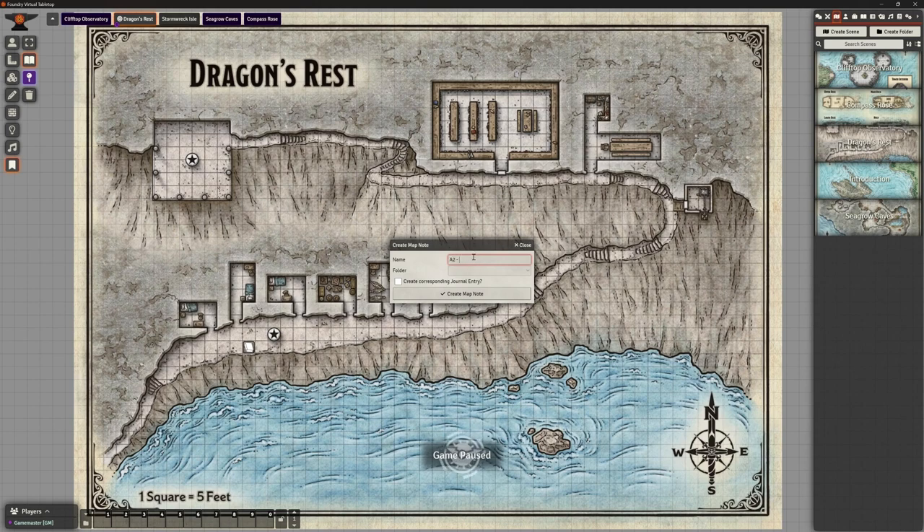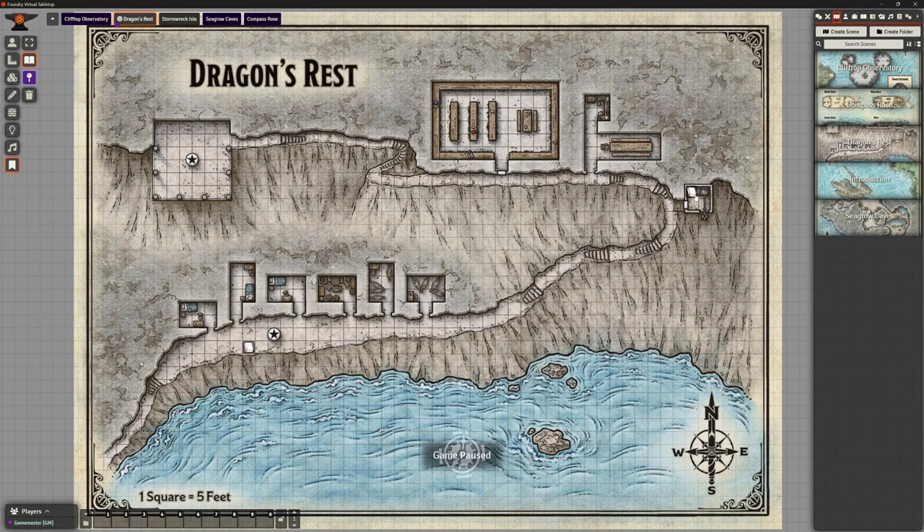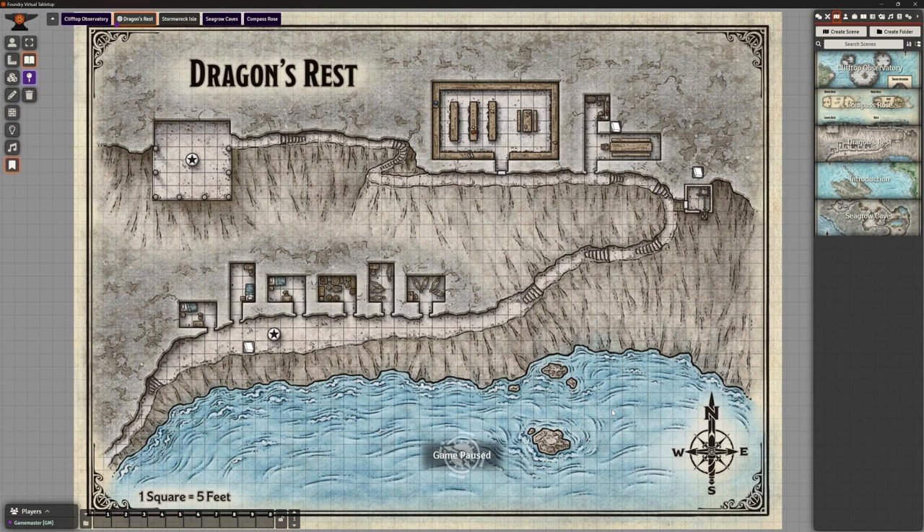The next one up here is A2, the Winch House. Create the map note, update it, and place it just outside the actual house. The next area — just going to put it outside — is A3, the Kitchen. I'm not putting details in the journal notes here because it's all in the adventure which I have open on the other screen. It doesn't seem like it adds value to copy and paste everything in when I've got it right there.